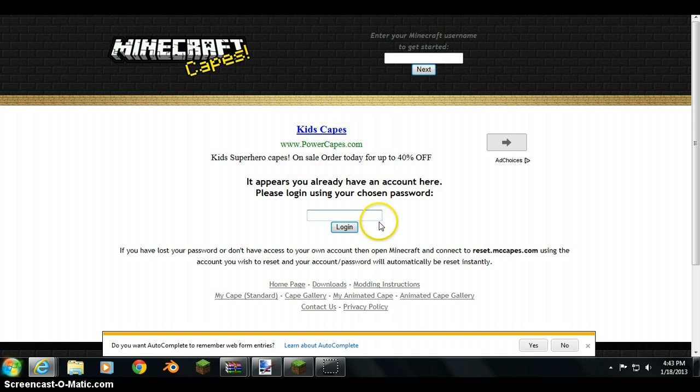Then hit Next. If you didn't sign up with it already, it should say it appears this is your first time here, please log in using your chosen password. Do not use your real Minecraft password — just make one up. All you do is type in a password and that's it, you don't have to pay anything. Type in your password and then hit Log In.